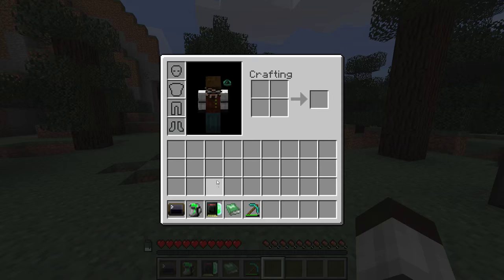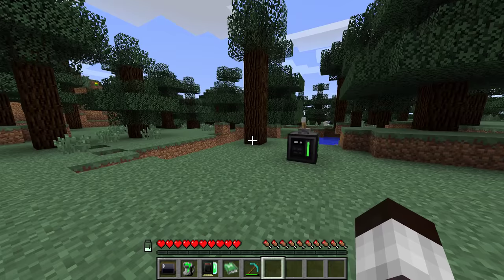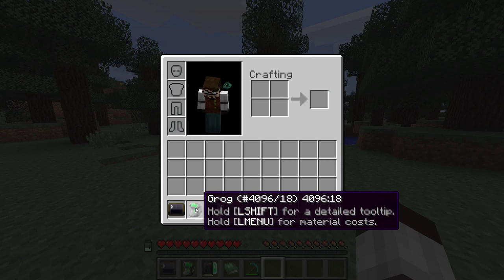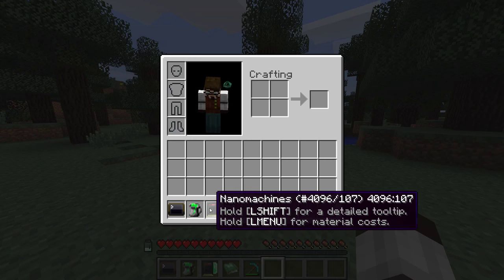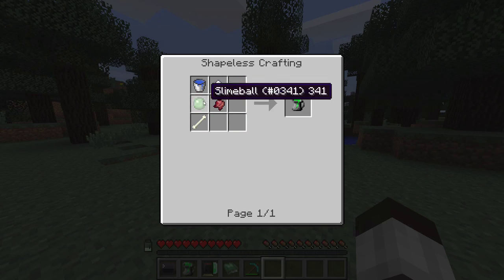Nanomachines are basically a power-driven buff system. This item has been in open computers since the start, but for now it's only been used in the hot mode recipe set. Now it's also used in the normal one, and it's used for crafting the nanomachines. That's pretty simple.